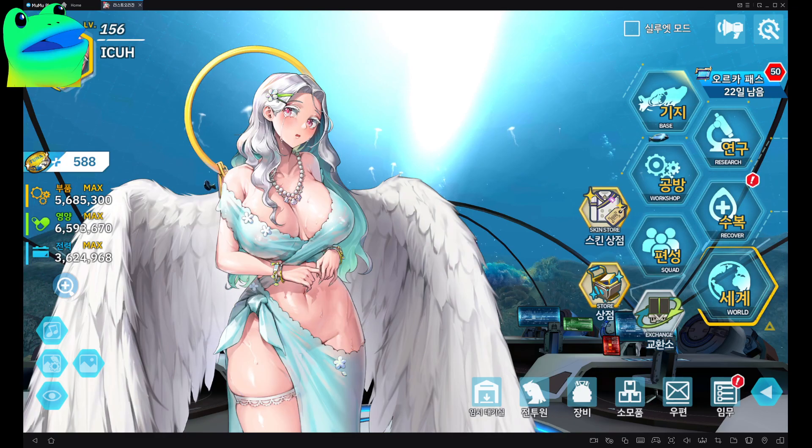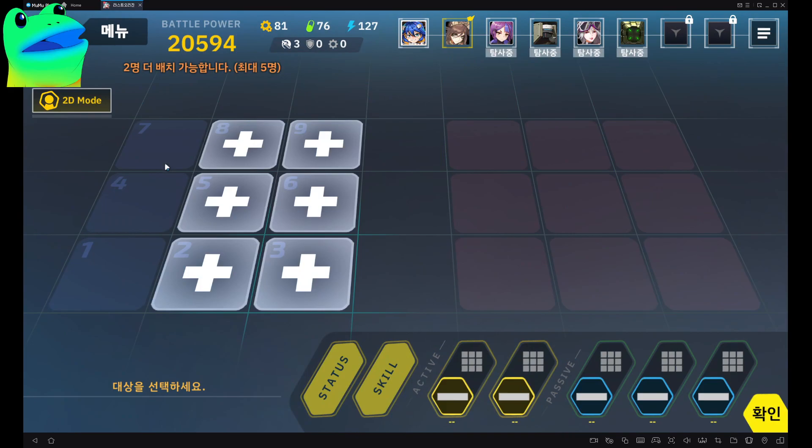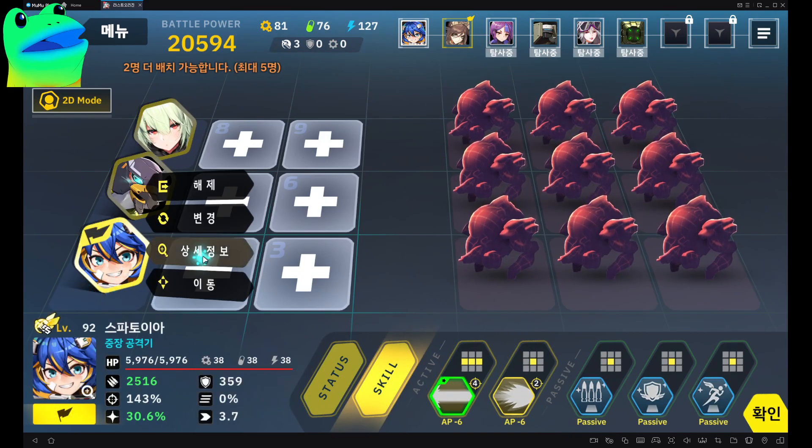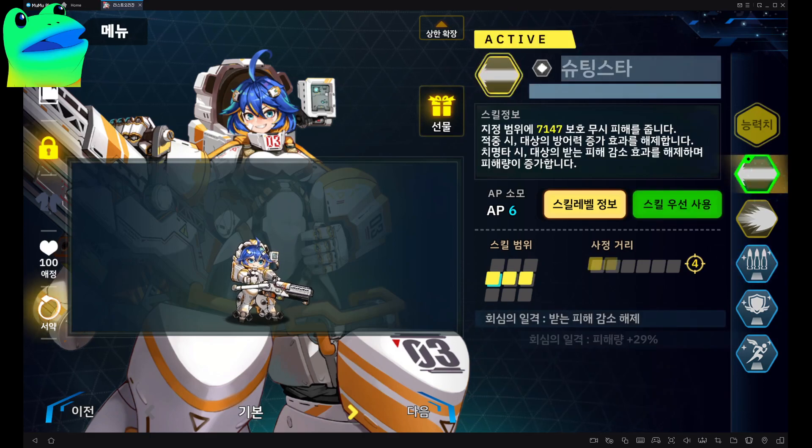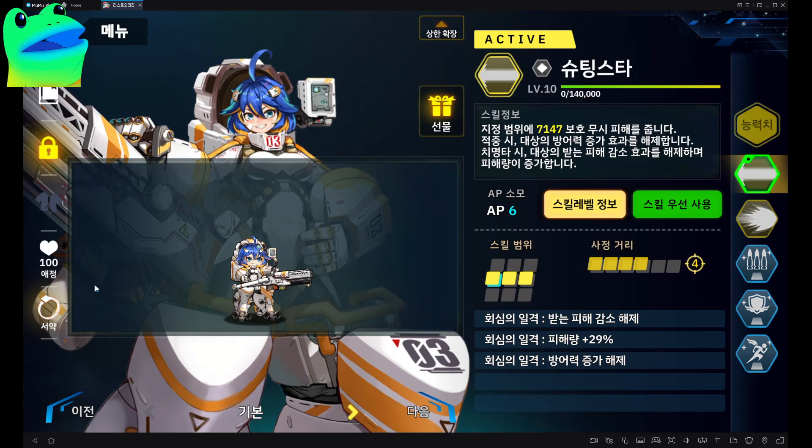Alright, so first is Spetoria. Her active one is actually a pretty good roll attack. They removed and added a debuff increase remover, so if the enemy has a buff the debuff will remove it by doing the first active. That's all.